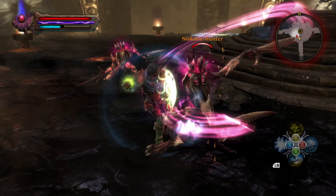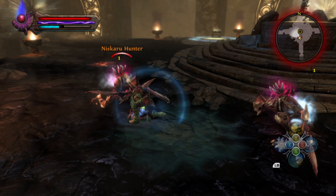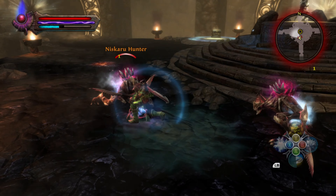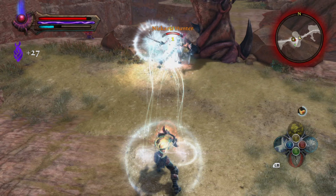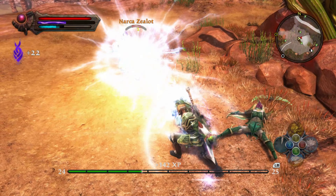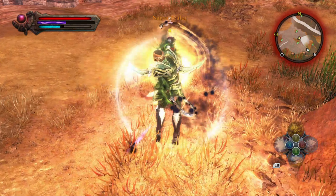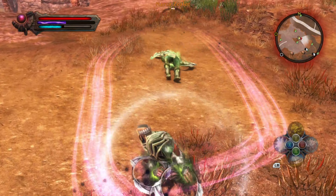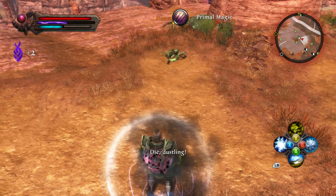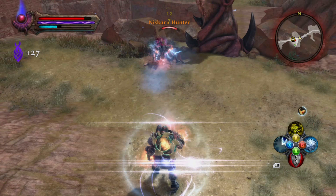Before combat, he can set traps to gain advantage against his enemies. But mostly, he kites his enemies at range with his Chakrams, Storm Bolt, and Ice Barrage. When they get close, he can use his Great Sword to deal more damage. And if he has the opportunity to toss his enemy in the air, he juggles them with his Chakrams. Because of his Envenomed Edge ability, he also has a chance of weakening his enemies with poison. When his enemies are out of reach of his Chakrams, he can cast either Storm Bolt or Ice Barrage.